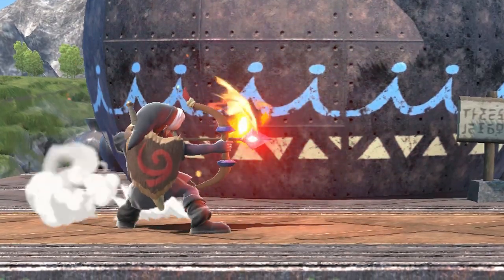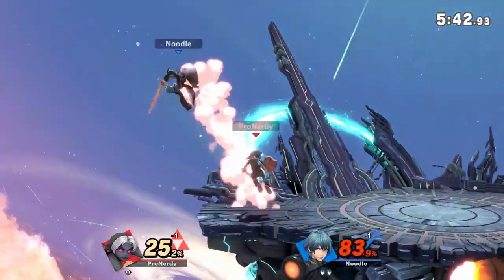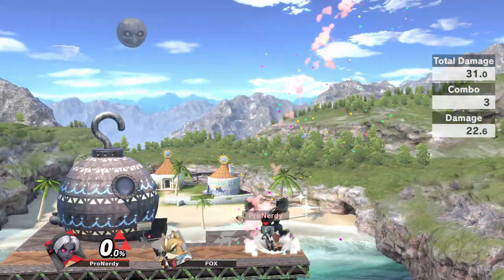One of Young Link's best moves are his fire arrows. With their long range and being very fast, opponents get hit by them often. Using arrows for chip damage is good, but you can also combo and kill confirmed opponents from the other side of the stage.